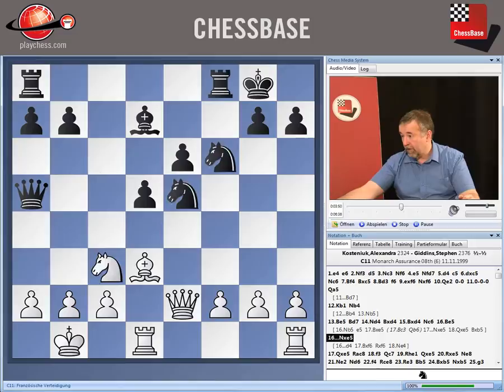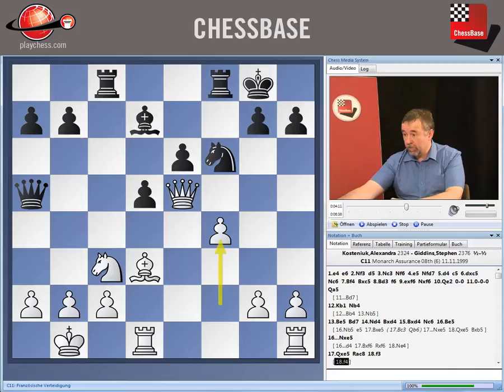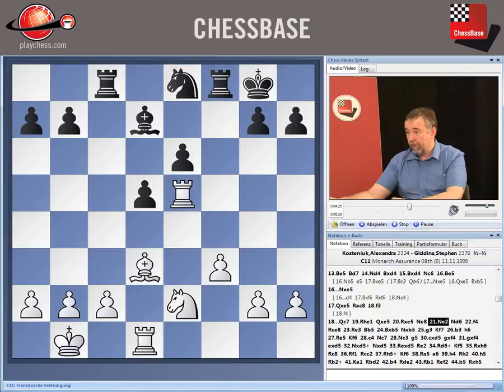After Be5, Black took it off — Qxc5, Rxc8, coming to the c-file. White plays f3, which keeps Black's knight out of g4. But it might have been even better here to play the pawn two squares forwards and have much more simple control over d4 and e5. I think that would have been a better thing for White to do there. Instead, just f3 — she still gets a nice endgame, although it's not quite as good as it could have been.